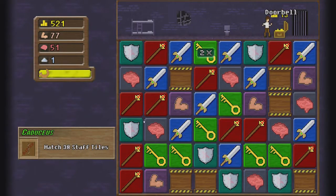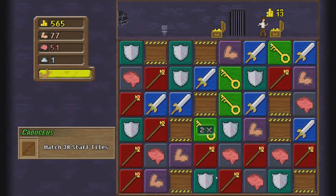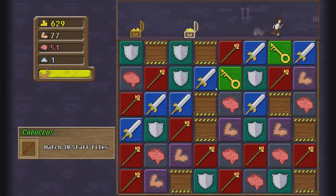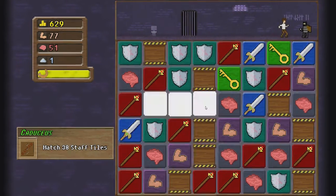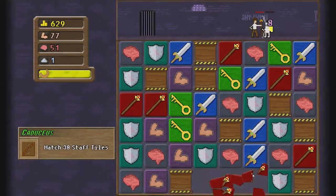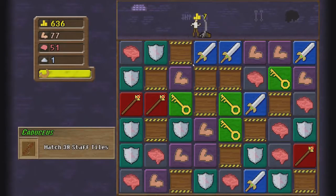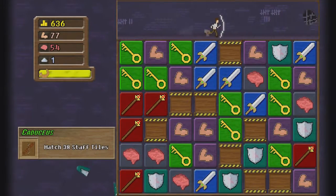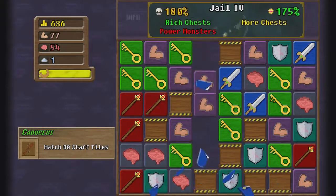I didn't mean to unlock that quite so well, but sweet — another chest! Look at the money we're getting though, we can definitely get that upgrade now. Just waiting for someone. Take lots of damage — take my extra shields. I still didn't kill you. That will. Gel 4, I've never been this high. I'm so glad I'm having a really good run! Power monsters — 200%, we're so dead.